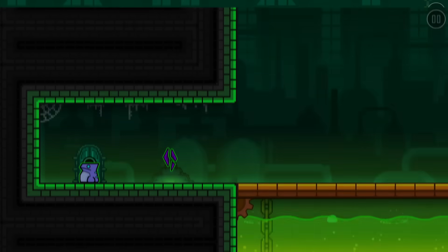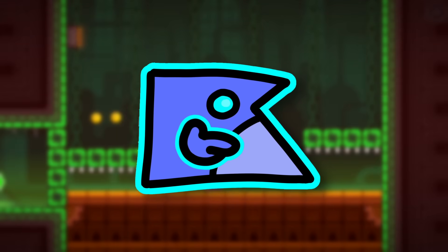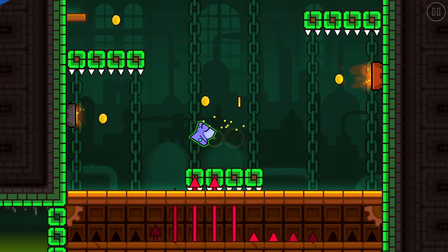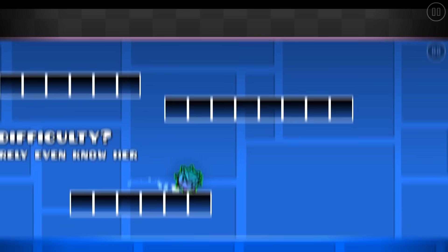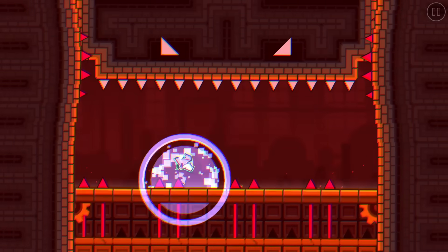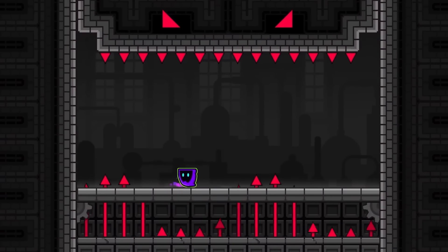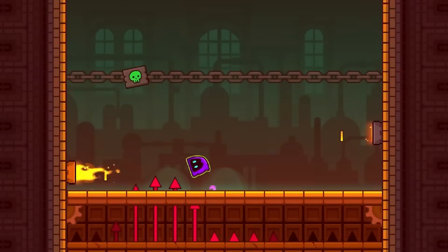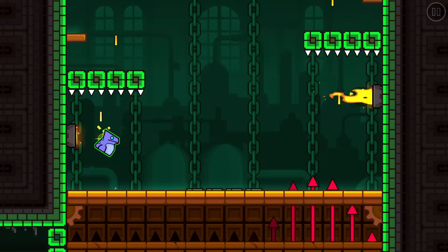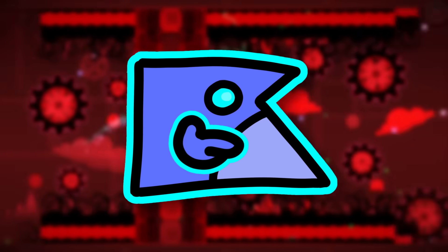I'm gonna be honest, this boss is brutal. It caught me completely off guard, as I was expecting all these levels to be 2 stars — something you could easily want to attempt first try — but no, it took me quite a while. I remember worrying a little that this boss would be way too hard when I saw the sneak peek, where the way Rob made it look so easy made me shrug it off. Factoring in that you have to collect coins while dodging attacks if you want a shot at one of the secret coins makes it, yeah, it's a nightmare.